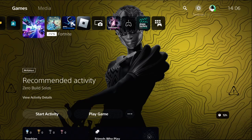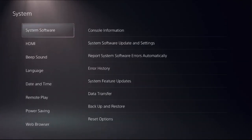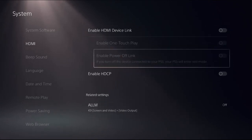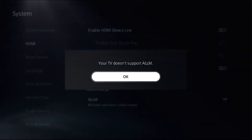In the first step, we need to select Settings, then choose System. Once we are here, we need to select HDMI. Now we need to go down to ALLM and set it to Automatic.